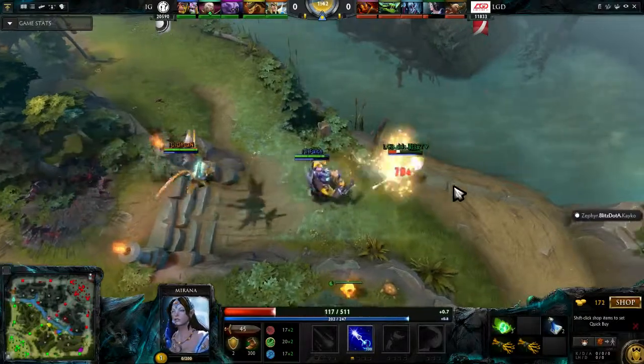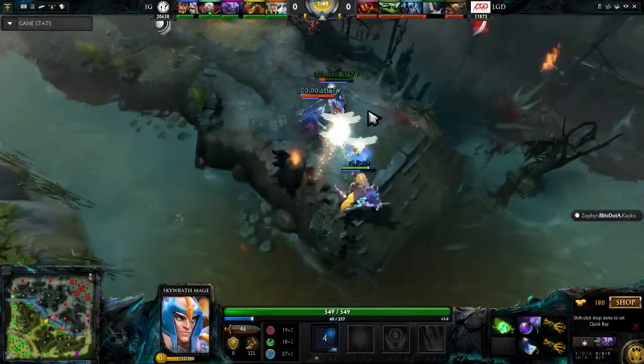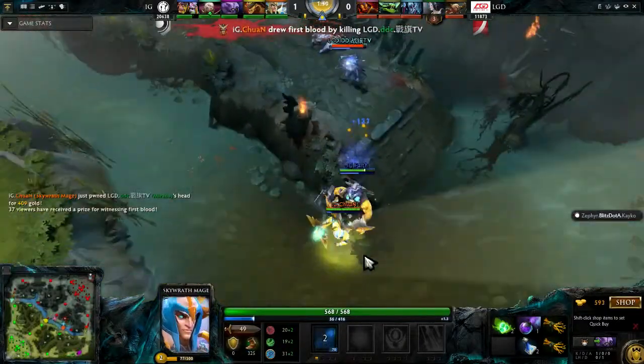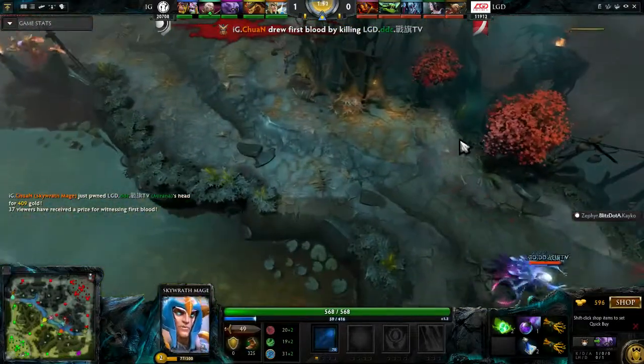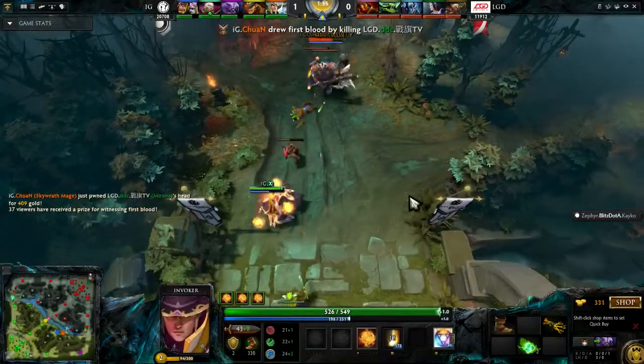DDC is going to get Sunstrike, but it's a low level so he might not go down quite yet. He's getting quite low. Chuan — maybe one more hit. He's got the Arcane Vault. Is it enough damage? Yes, he's going to go down. IG manages to draw first blood, giving them more gold for the first kill of the game.